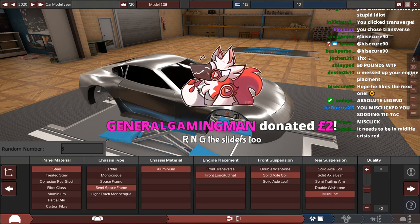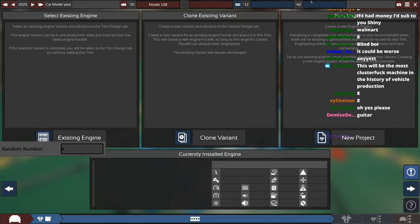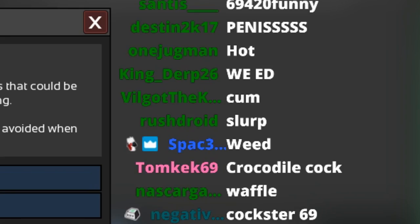I am RNGing the sliders today. We have new engine, create project. Oh god. Waffle. Email. Why is the word email funny?